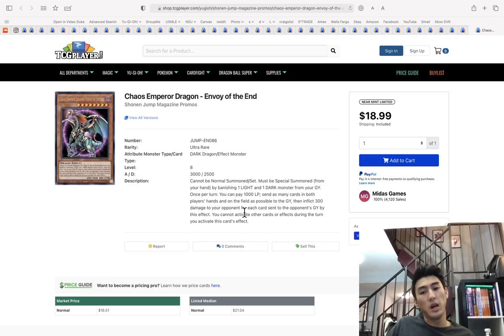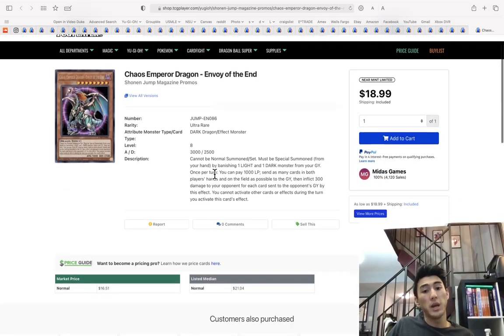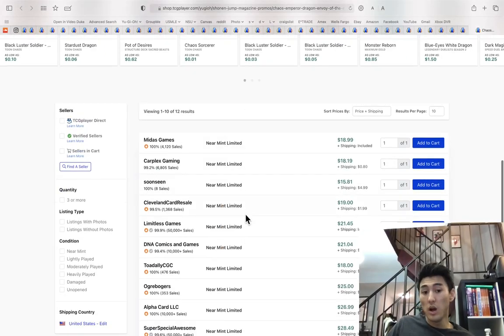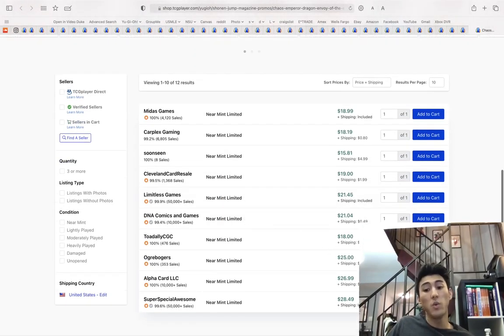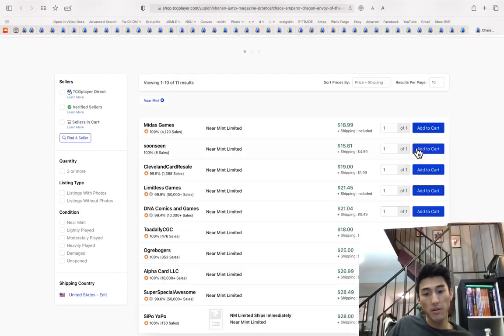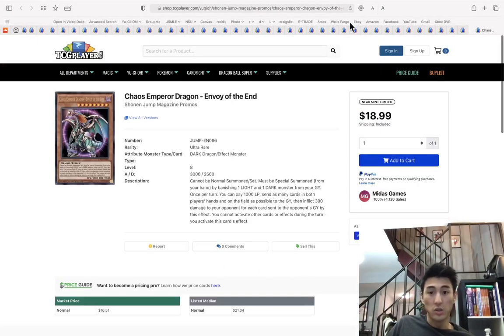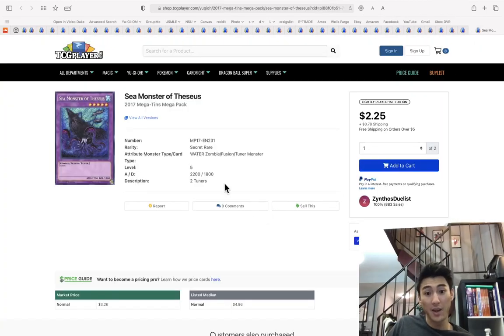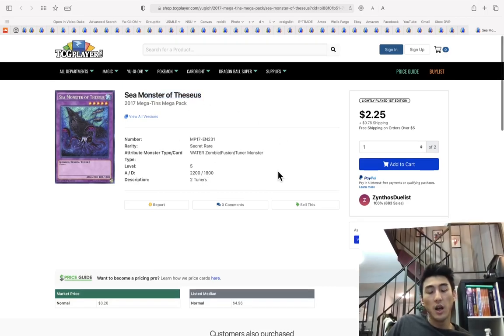Chaos Emperor Dragon Envoy of the End — the Shonen Jump magazine promo is $19. I have a lot of these stored away because I think they're going to go up eventually. After somebody buys maybe two or three playsets, it's at $25. Pull these into the nice binder and get ready to sell.